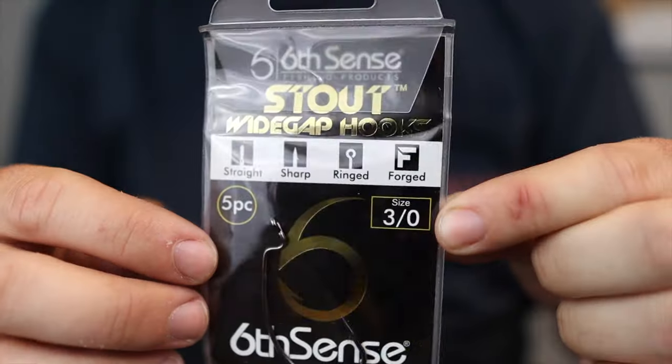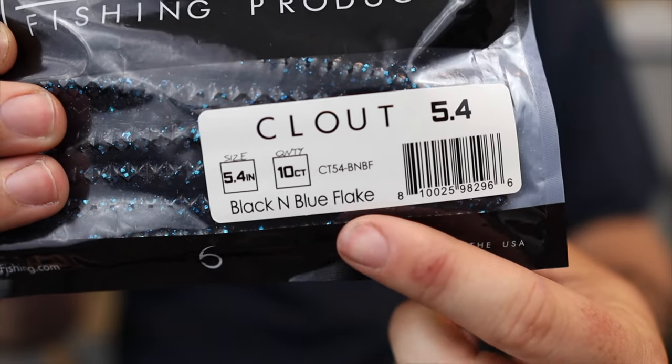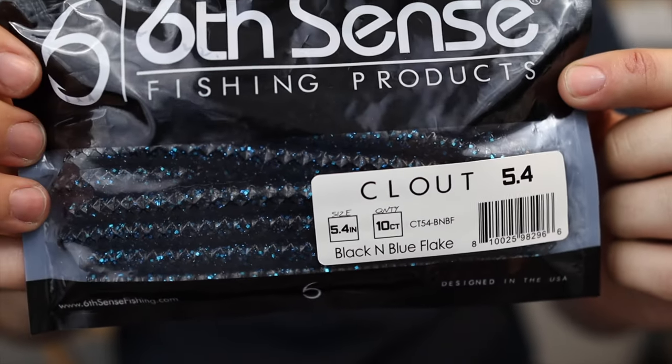You can up the size of your fluorocarbon depending on conditions — if you're fishing docks, you might want to go up to eight or even 12 pound test. It also gives you the advantage of having one reel and being able to change your line test to whatever the conditions call for. For the hook, I have a Sixth Sense Stout Extra Wide Gap hook — a three ought size — perfectly paired with the Clout 5.4. Most people would go with a five ought hook, but I go with the three ought so it gives it more action. The smaller your hook, the more shimmy you're going to get out of this bait.